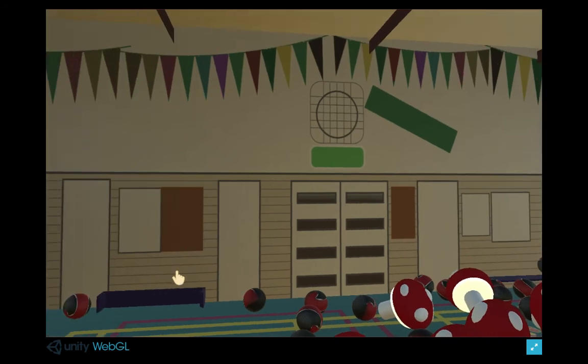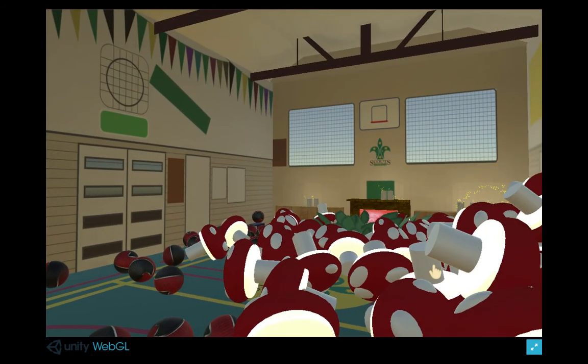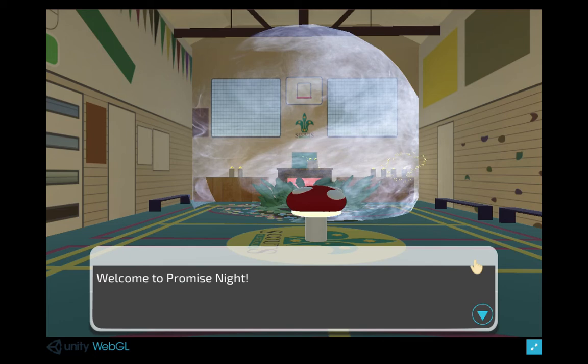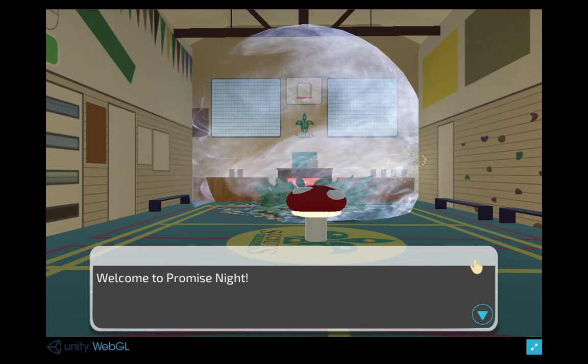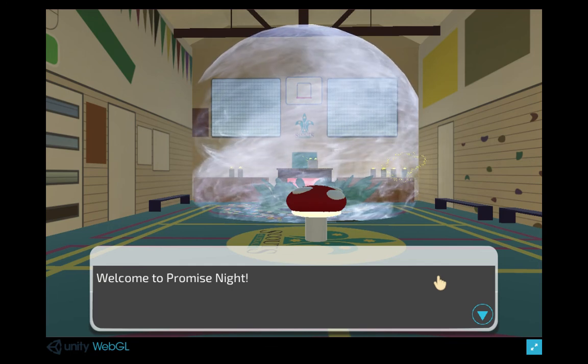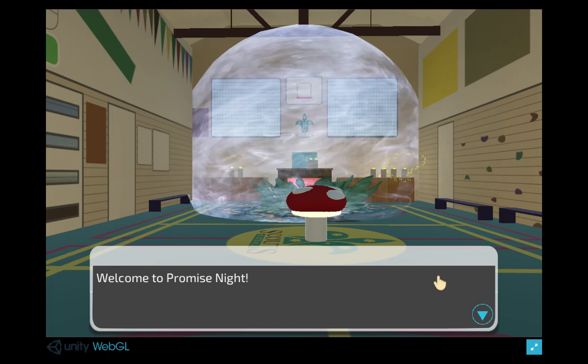Yeah that's the game. So once you've filled up the hall with as many Toadishes and basketballs as your computer can handle, you just press backspace and it takes you back to the beginning. And you can practice your promise as many times as you need, or fill up the hall with basketballs and Toadishes as many times as you need. Good luck!